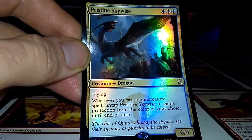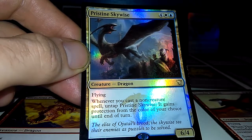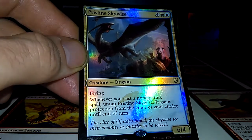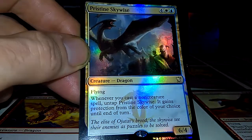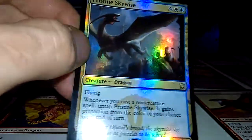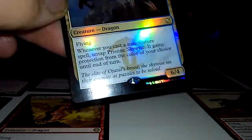Next up: Pristine Skywise. Flying — whenever you cast a non-creature spell, untap it and it gains protection of whatever color you want. 6-4 flying, 6 mana. Pretty decent card. Pre-release March 2015.